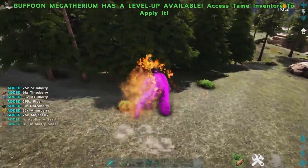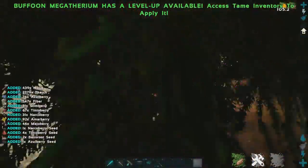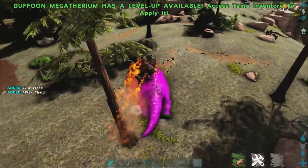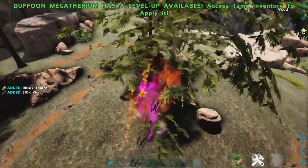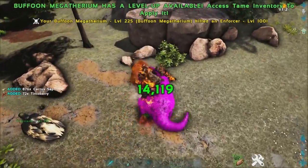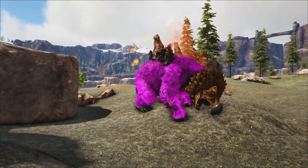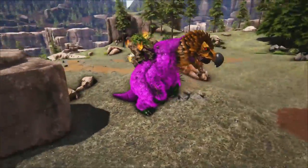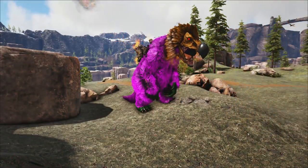He's able to gather a crap ton of thatch as well. It also depends on the type of trees you harvest — some actually give less than others. For example, this one here will give us about 2,000, whereas those other ones gave us a lot less, around 1,800. The Buffoon Megatherium is well worth it, and you guys need to have one. Even if you just look at him — look how incredible this guy looks. He's got a volcano on his back that you can shoot fire out of. I love me the Buffoon Megatherium; I think he's one of the coolest dinos.